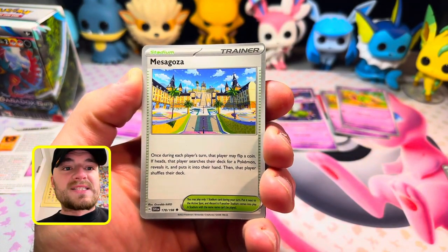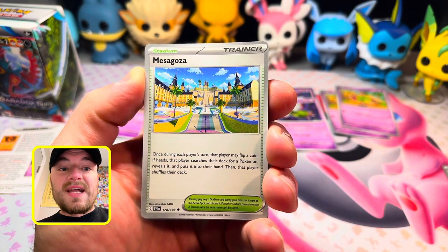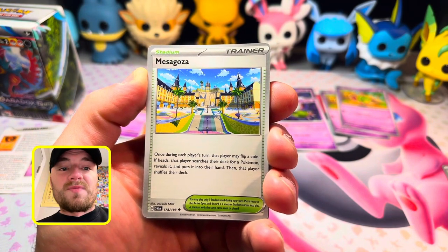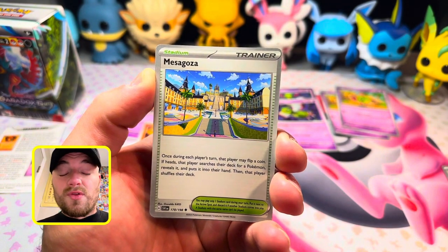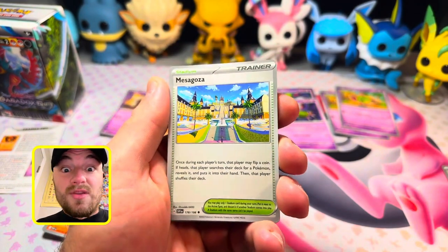Mezzagoza is a stadium card. Once during each player's turn, that player may flip a coin — if heads, that player searches their deck for any Pokemon, reveals it, and puts it into their hand, then shuffles their deck. Very, very useful if you're looking for your attacker or the supporter card you need to win the game.